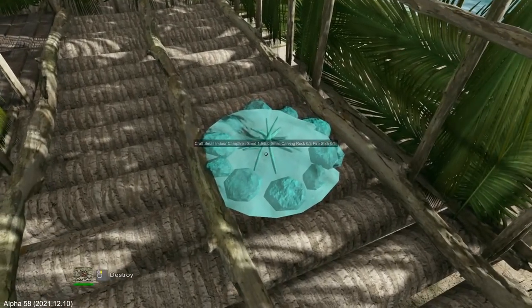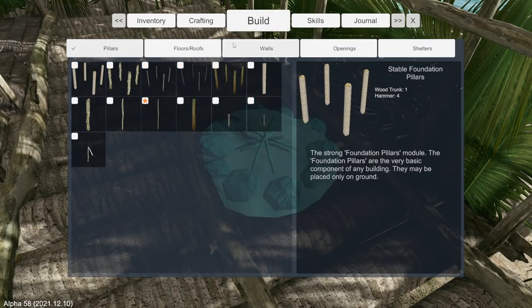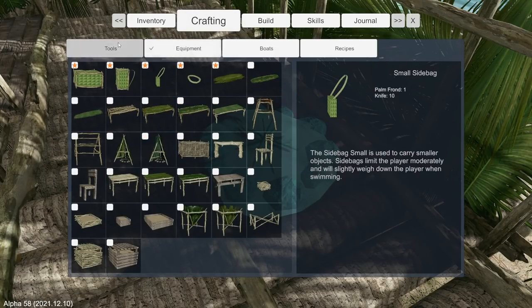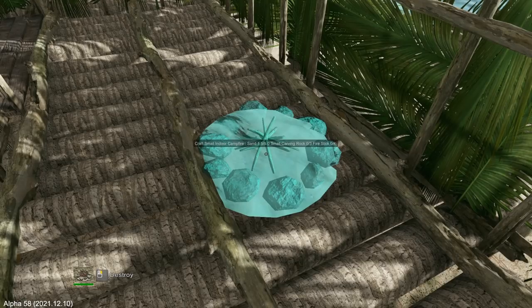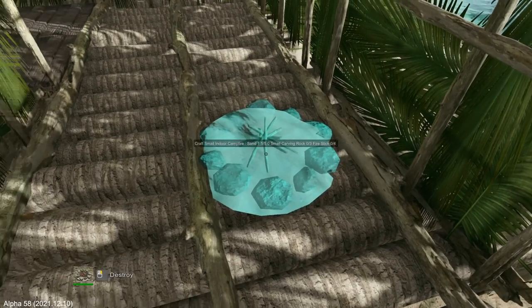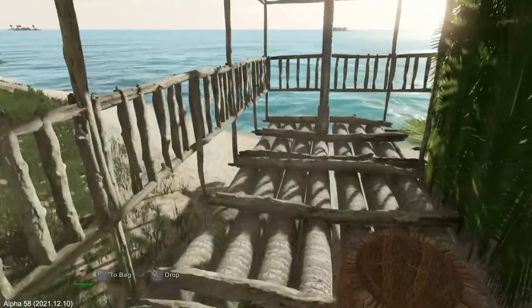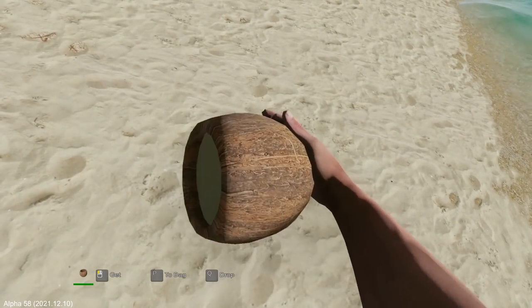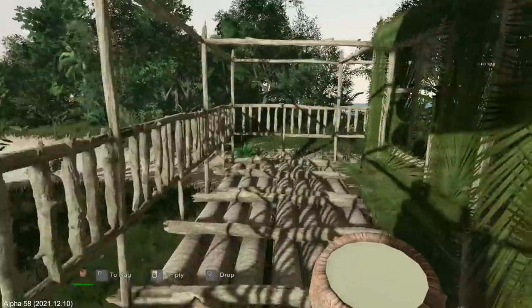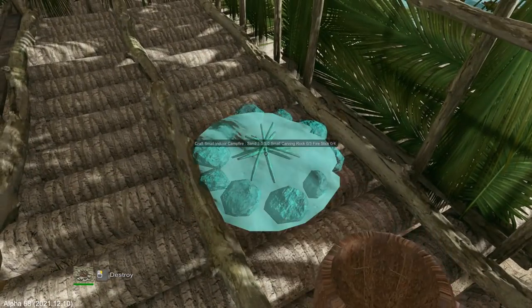First things first, let's get a fire down. This is a special campfire made to be inside on a raft floor. It's under Tools — there we go, indoor campfire. You can see it's got something on the bottom, that's sand. So the idea is you put the sand down and build the fire on top of it. I figured out how to get sand: you just take some kind of container, look down, and it's that simple. I'm kind of surprised I didn't think of it.